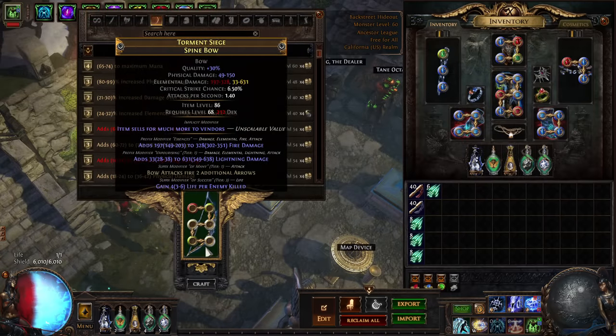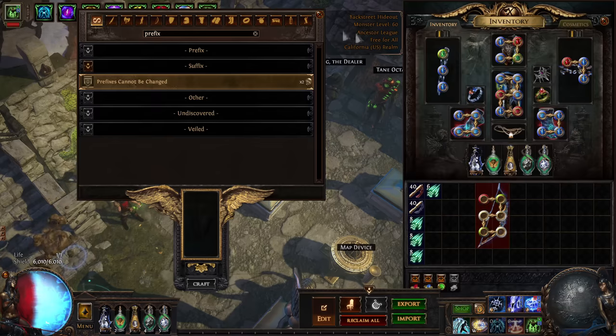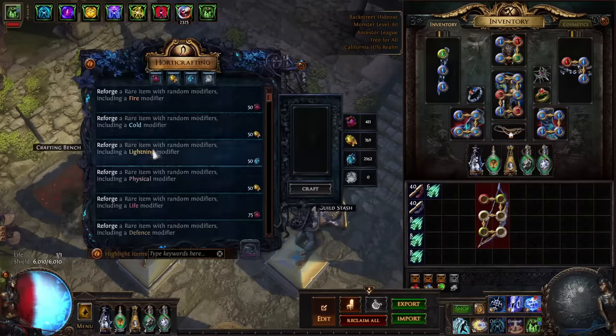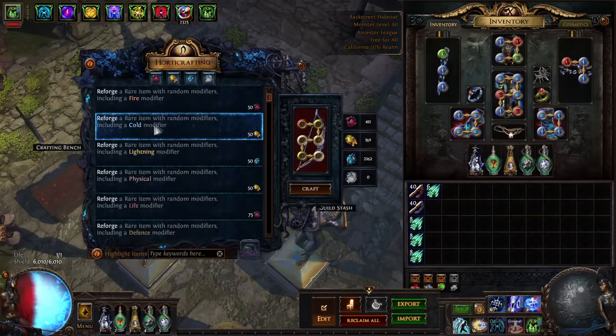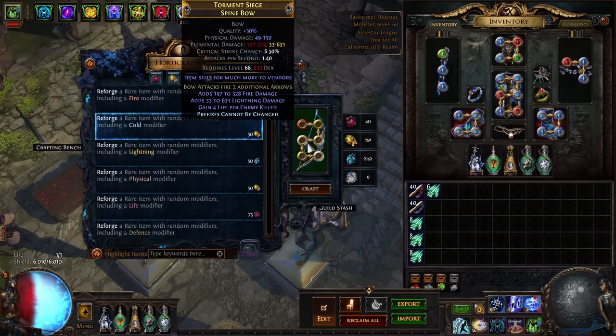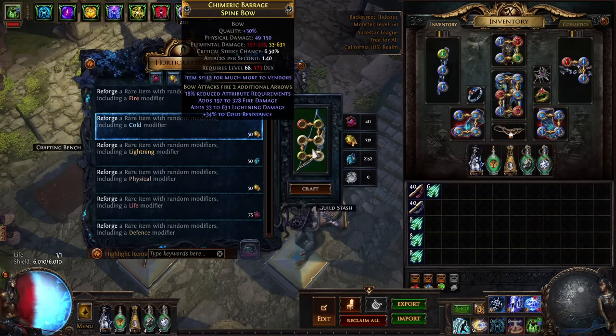Eventually we got Tier 1 Lightning and the Essence Fire. Now we need to get Cold on there — so how do we do this? We do Prefixes Cannot Be Changed, which is pretty painful. We go to the Hoarder Crafting Bench and we're going to Reforge with a Cold Modifier — Cold Damage, which is what we want.